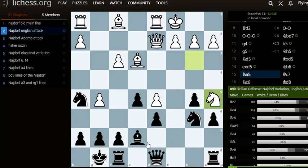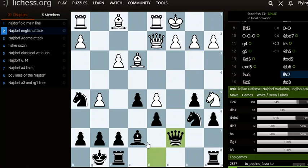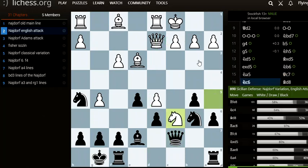Knight to a5, and now we play queen to c7. White has a nice lineup — we're going to put pressure on the c pawn. Now knight to c6 — this is a very good move by white, putting more pressure on the e7 bishop and blocking black from the c2 pawn.